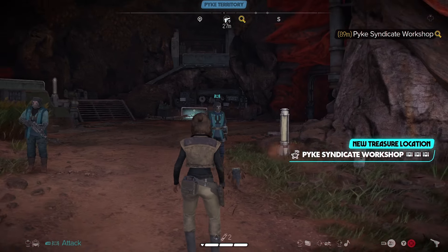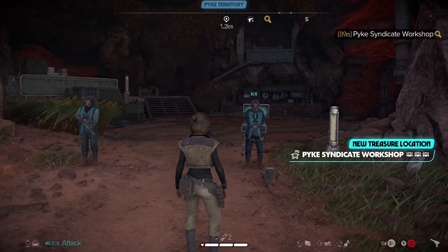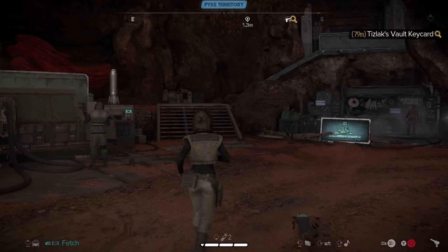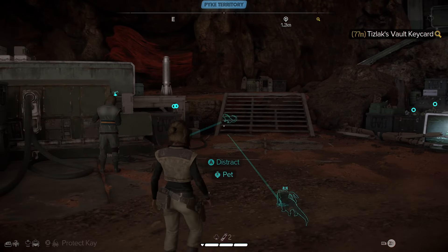Tizlak's Vault Keycard is in the Pyke Syndicate workshop in Toshara. You can knock some heads here if you like — that guy would love it.